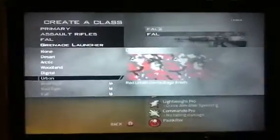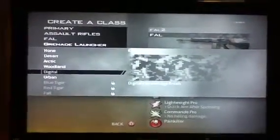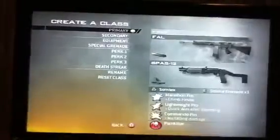For your second class, you're going to have a FAL with only one attachment, which has to be the grenade launcher, with a different camo than your first one. So you'll probably have your second highest ranking one — mine is digital. So I have digital and urban. You have to have the same exact handgun that you had for your first one, but the attachments do not have to be the same. And that also has to have a Semtex.